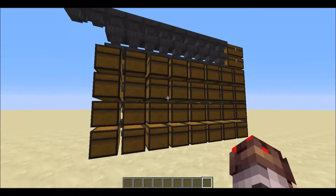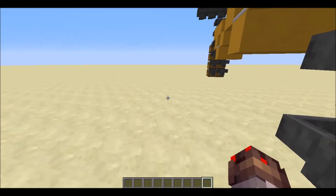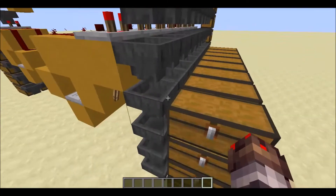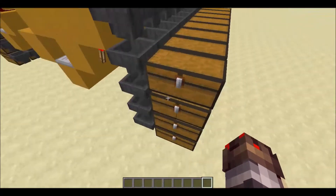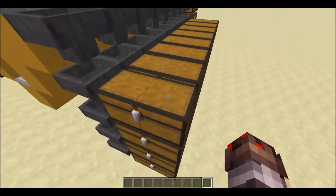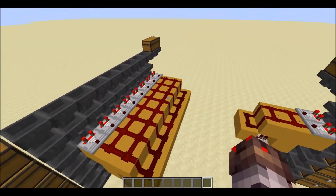That's pretty much how this thing works and you can create bulk storage with it. For each module, if you only have one chest you only need four hoppers. If you have more chests you need a hopper per chest, so really you need three hoppers plus however many chests you need.